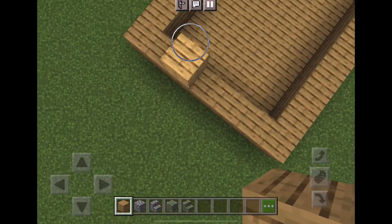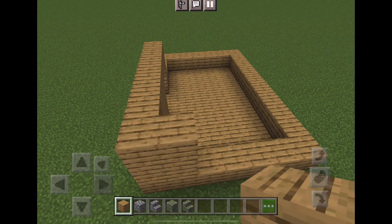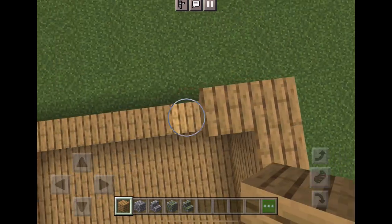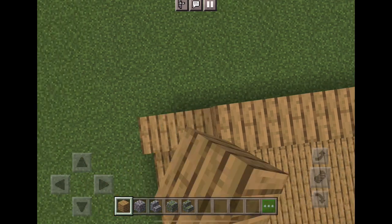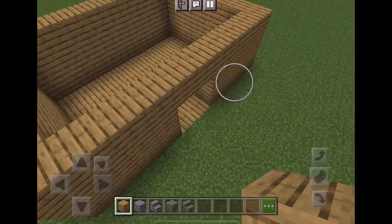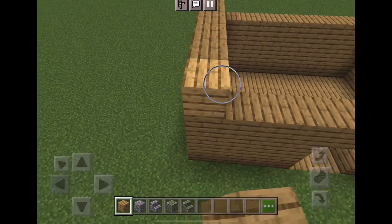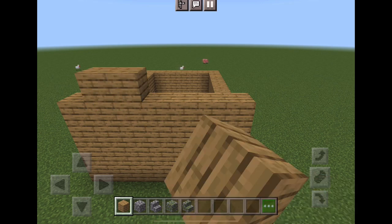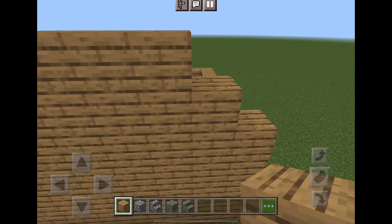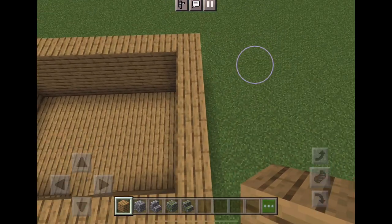Now we're going to level everything out, and then the sort of base of your house will be almost finished. The fastest way I think to do this is to place two blocks at a time, not do rings around it each time twice, if that makes sense. Now for the kind of tricky part — place one block up high on one side. Then you're going to sort of do this like a pyramid. And then you're going to go up, place one block, and then we're going to go ahead and do that on the other side.